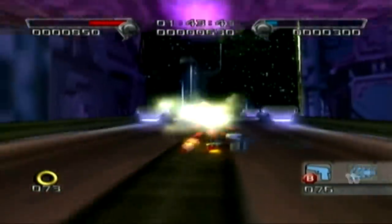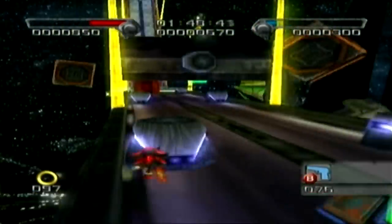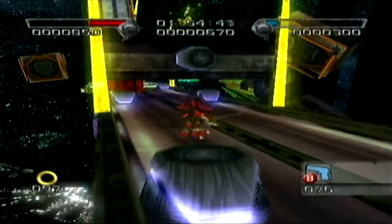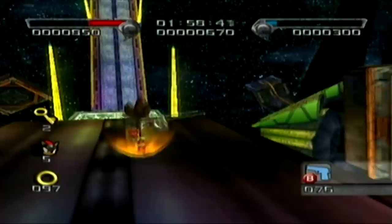For the second key, after you hit what I think is the third checkpoint, turn back and you'll see the key up there. This is a very tricky jump and will take a few tries. What you want to do is homing attack down there, and if you're lucky you can bounce straight off and get the second key.